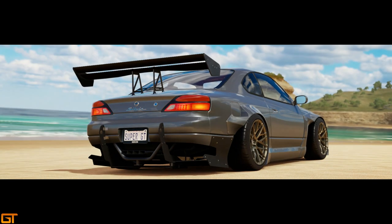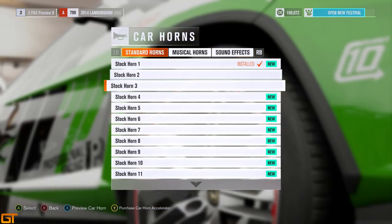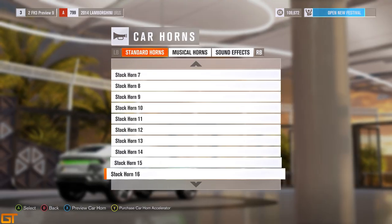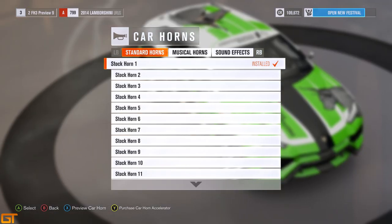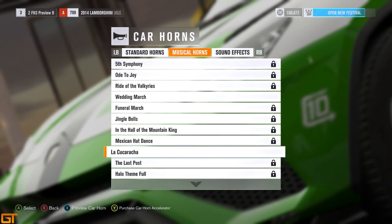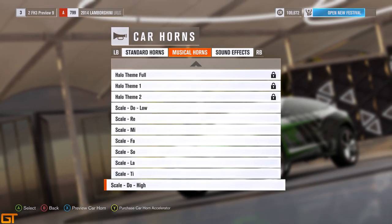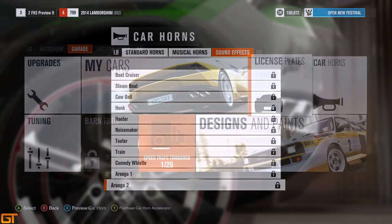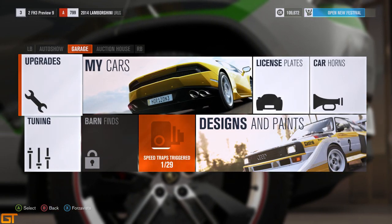Car looking very nice there. Here are the horns — I just took a shipment of novelty horns. There's 20 in total of the standard horns, then 16 musical horns, and 13 sound effects which I haven't unlocked yet. You can unlock more of these by playing in the Forzathon events which are coming very soon into the game, so you can unlock more horns as you play those Forzathon events.